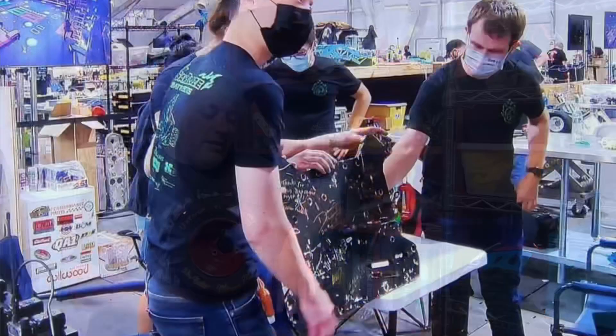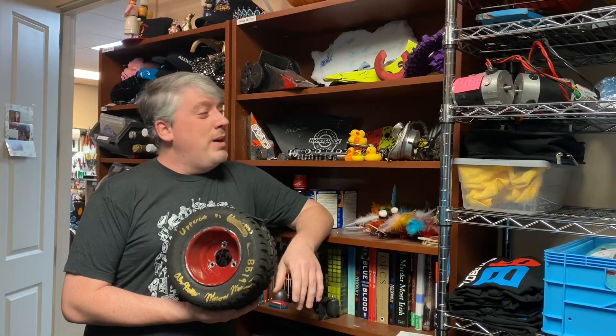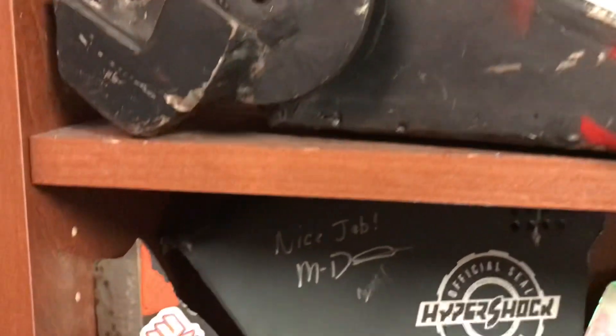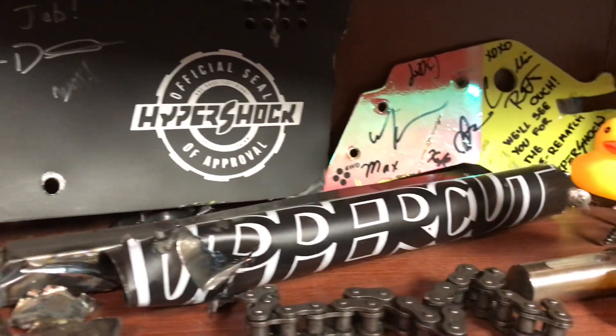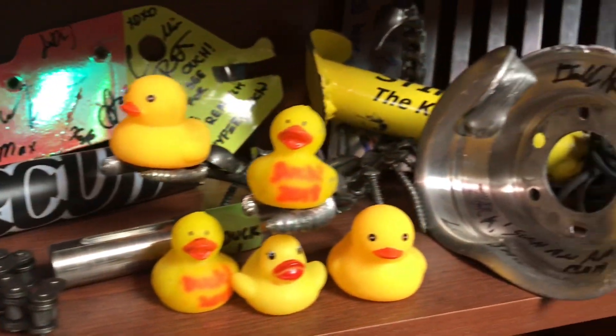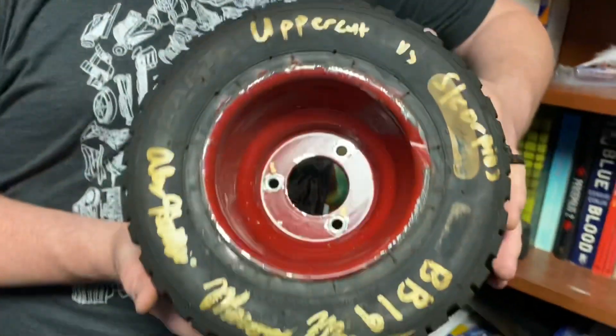Hello, Scorpios builder blog, Captain Zach here. Since we just had a big moment on the show where you saw Minotaur hand Sawblaze's trophy, you might not know this — a lot of veteran teams actually have trophy shelves from matches of stuff they tore up and destroyed on other robots. Once it's no longer usable, it's customary for teams to sign it and give you the part they damaged. So I thought we'd take a few minutes today and go over the Scorpios shelf.